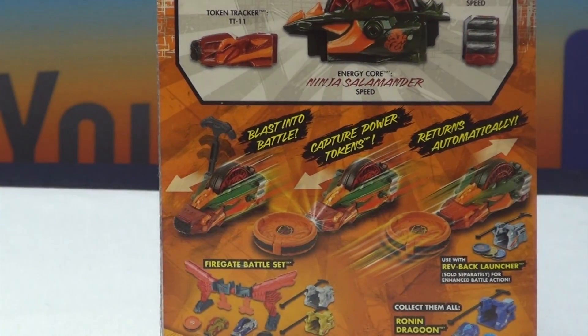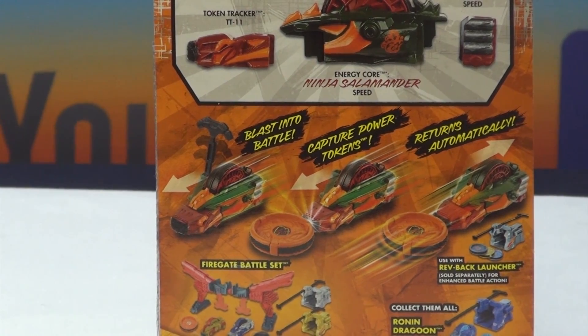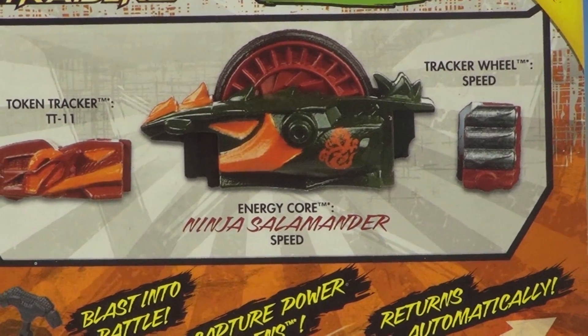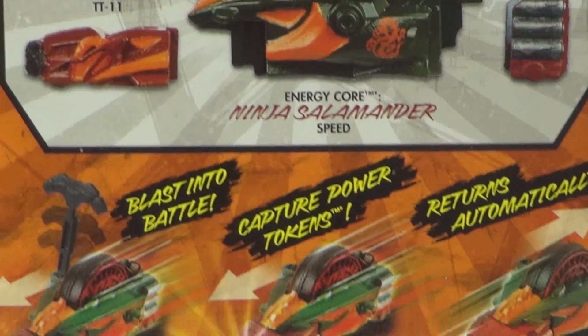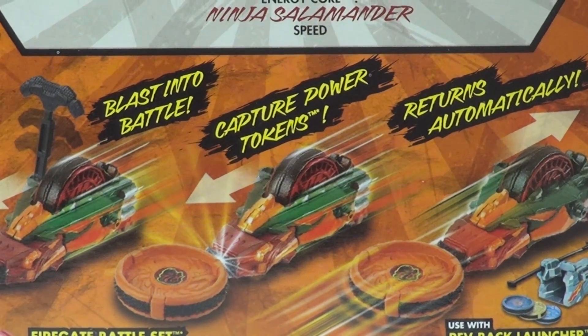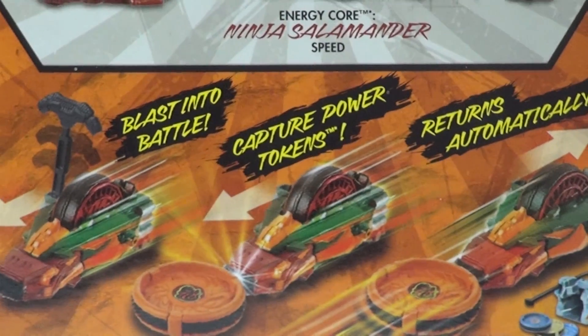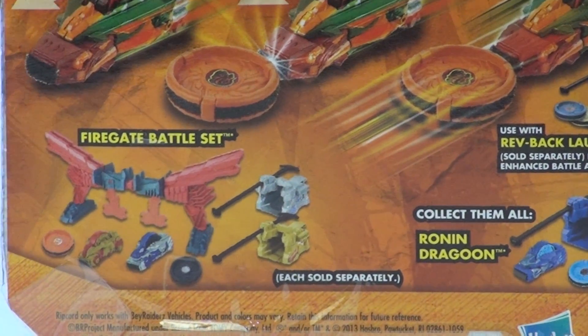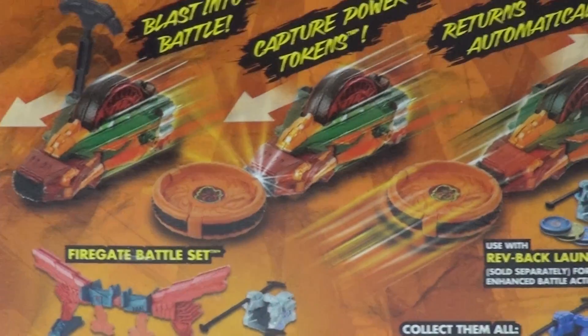As you can see, Ninja Salamander has a launch cap to return — this is a speed type. BeyWarrior BeyRaiderz has three parts you can customize: the tone tracker, the tracker wheel, and the energy core. Watch it battle, capture the power tokens, and return automatically. There's also a Running Dragoon set, a rev-back launcher, and the Fire Gate battle set.